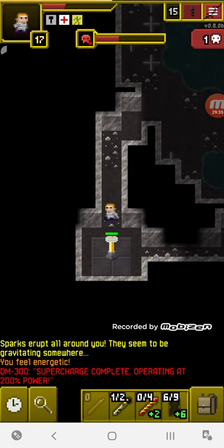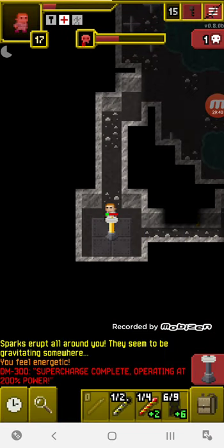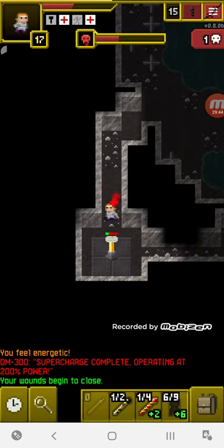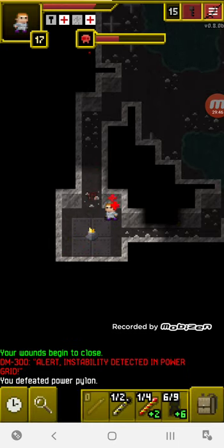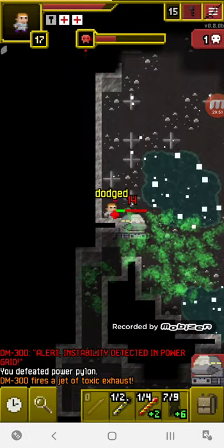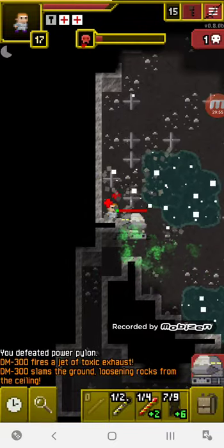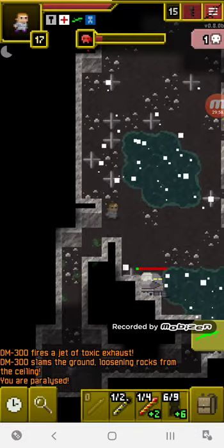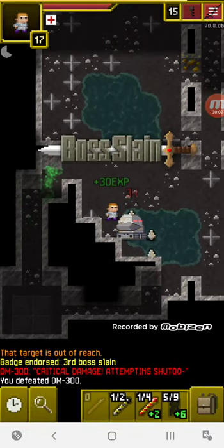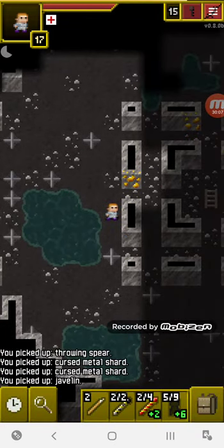The potion of haste definitely comes through — otherwise he'd be right on top of me. Avoid the electricity there — we did it. I'm not going to take any more risks. We're going toe to toe — he's about to die. He just kind of disappeared, trying to run. You can't run from me! And that is how the DM-300 now works. As long as you know how to fight him, you'll be fine.